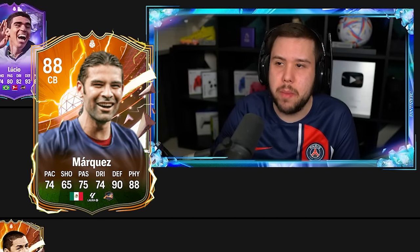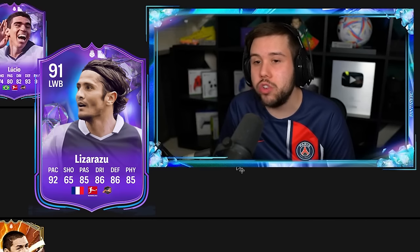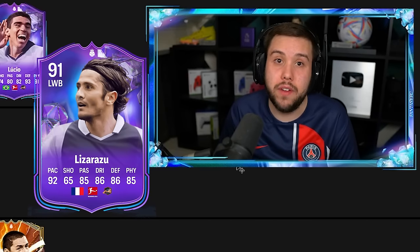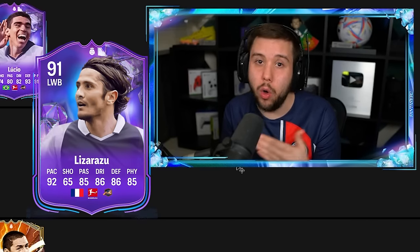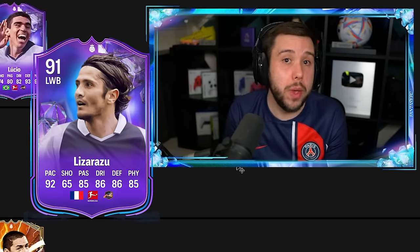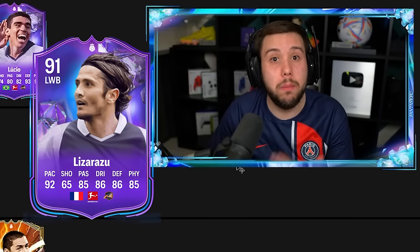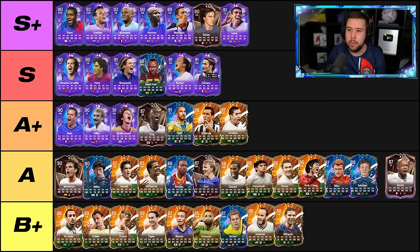Marquez — too slow, way too slow. We go from one of the best center backs in the game to a player that just has not got that pace. I'm going to put him in the B plus tier. Lozarazu — solid. I don't like the fact that he is three-star, three-star. If he was four-star three-star or three-star four-star, it would have been so much nicer going forward — knowing I'm not going to waste a three-star weak foot pass. But he's still a very good card and I am going to put him in the S tier.